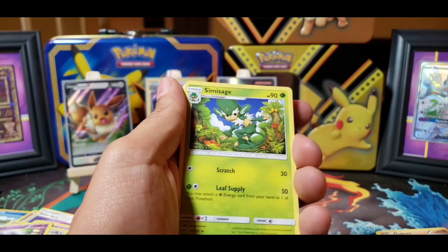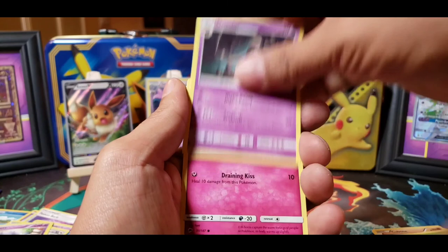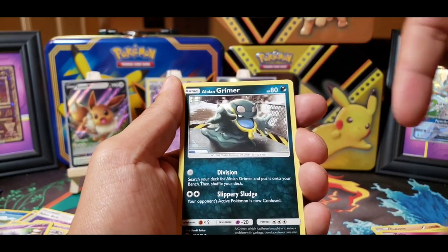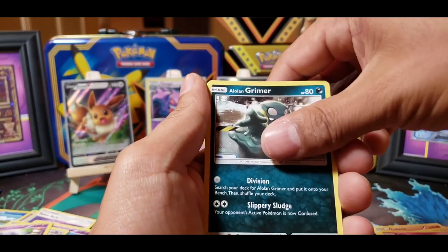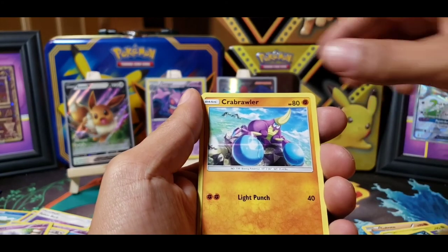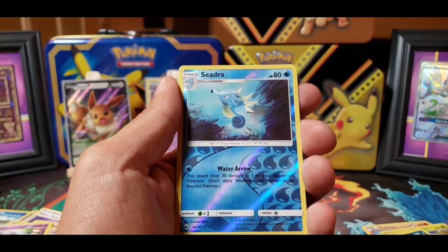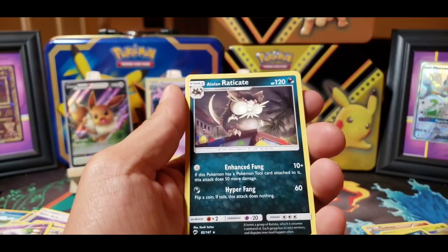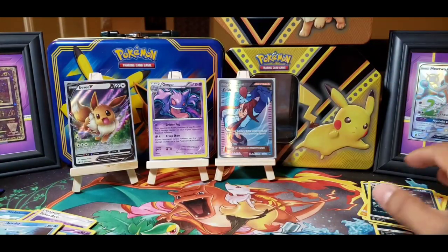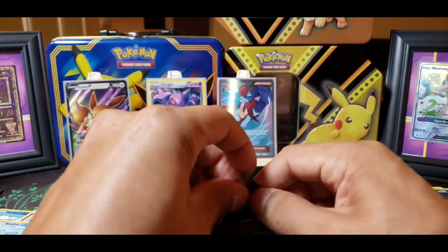Fairy Energy — get it out of here. We got the Simisage, a Noctowl, a Dusclops, the Routes, the Alolan Grimer — the Dab King himself. Sneasel, Charmander, Crawdaunt. Here it is — Seedra. And on the end, it's an Alolan Raticate. I freaking hate the Alolan Raticate — sounds like pulling a Farfetch'd.